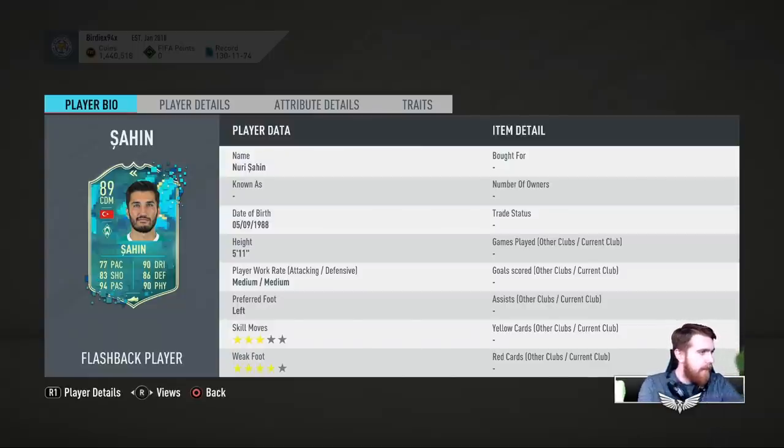So Nuri Sahin flashback SBC links — he does have a hyperlink to Toprak. Looking at his strong links: he does have Rashica, he's got Sergeant who was a level 15 storyline choice — I feel like most people took Thorsby, but Sergeant was one of those. You've also got Edgestine's FUTBIRTHDAY card and future stars Kabak strong-linking to him. So he's actually not got awful links. If you can get him in a triangle with Kabak and potentially Sow's Team of the Season, that could be really, really good.